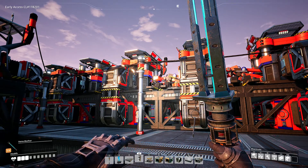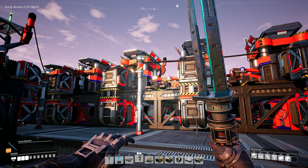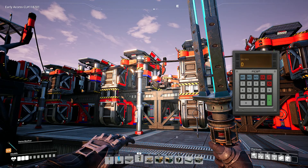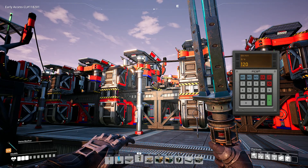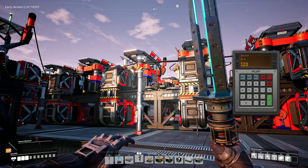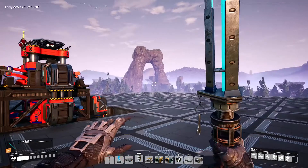Let me pull out the calculator mod that you can use on screen. 15 times 8 is 120 iron rods per minute — I should have been able to do that in my head, I feel stupid now. Alright, moving on.